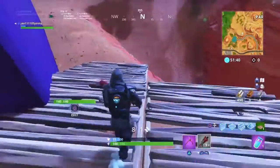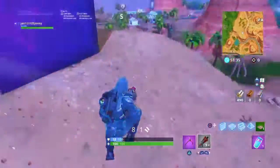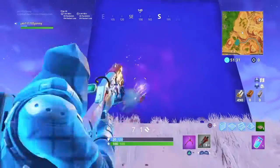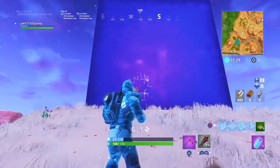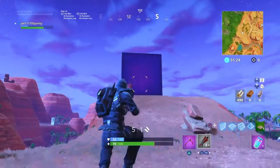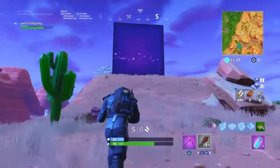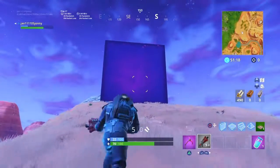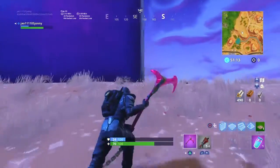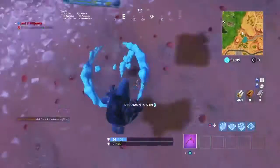Bro, this is just crazy. When you run into it it just bounces you back. But here's the thing — when you shoot it, it attacks you back, which is pretty cool. If I get too close to it — let me try to pickaxe it — oh, it just launches me back and then I die.